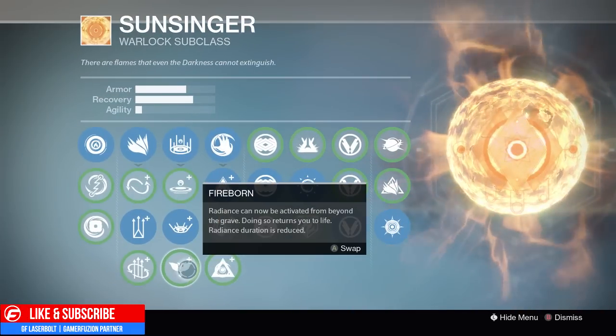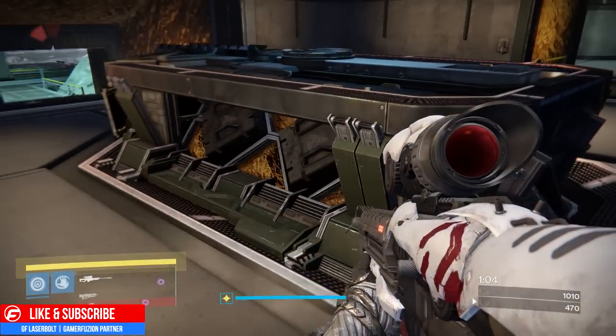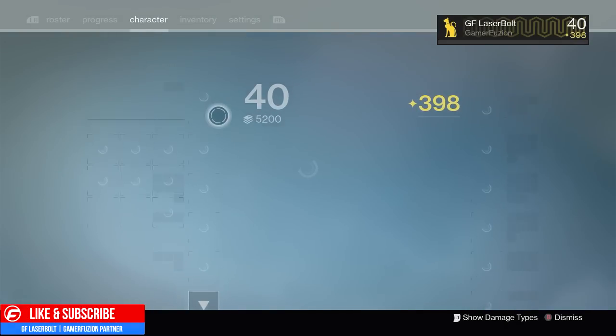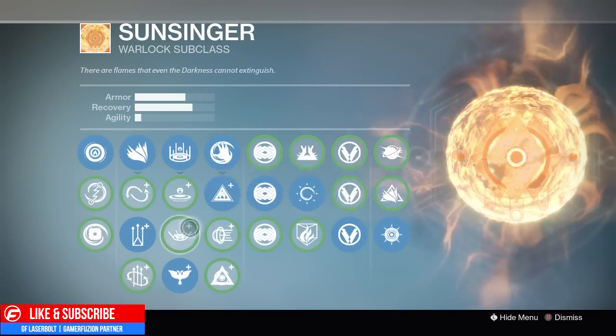What you're going to want to do is the following: once you die, go to your menu, select Radiant Skin, and take it off of Fireborne — which is the one that gives you self-res. When you self-res, you will go ahead and self-res with Radiant Skin. Not only does this extend the period of time that you have your super...